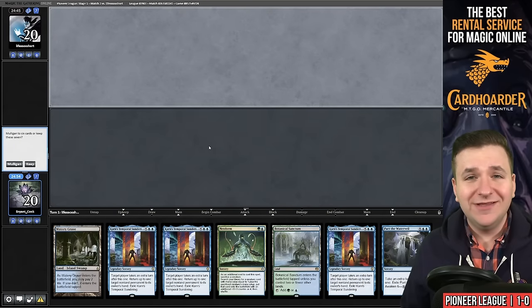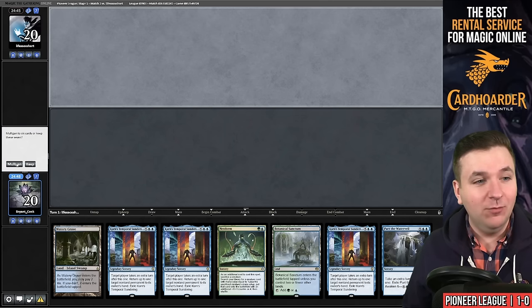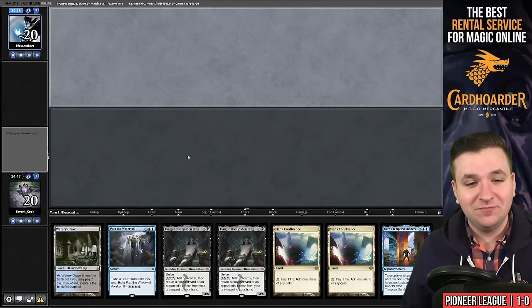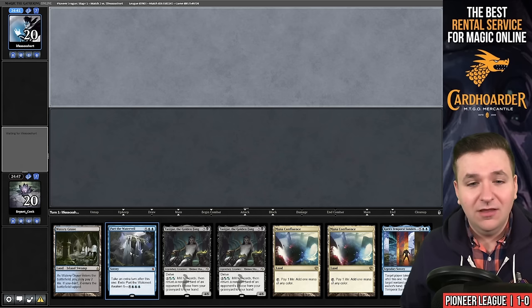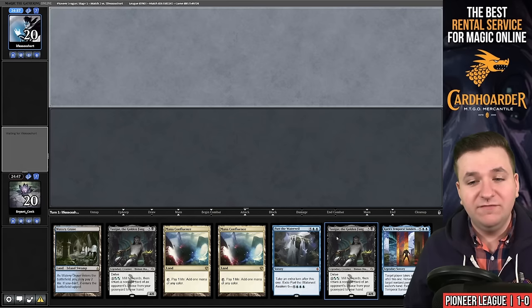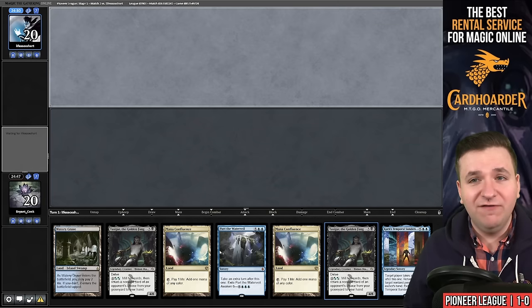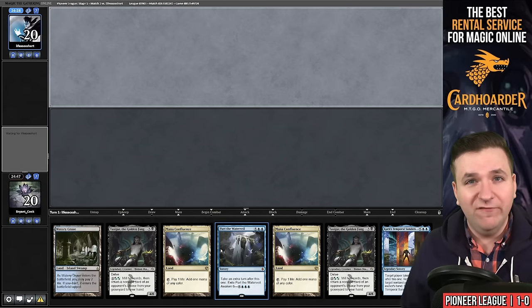Round number two. One of the downsides of playing this build over the Atroxa build is when you open up hands with time walks in them — here we happen to have four of them, so we're going to take a mulligan. This hand is essentially a mulligan to five, really a mulligan to four, because we have two time walks and a second creature. No way to fill up our graveyard, no Neoform. I'm going to take an actual mulligan to five instead of this theoretical mulligan to four.